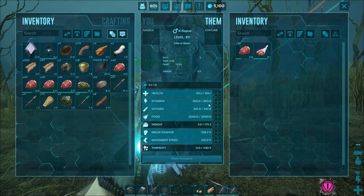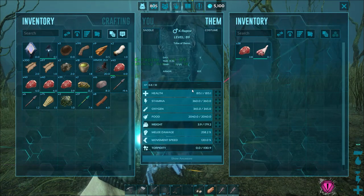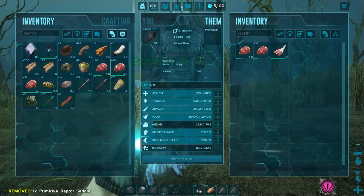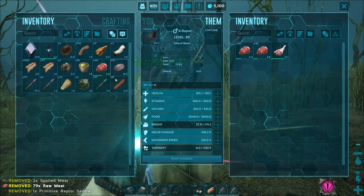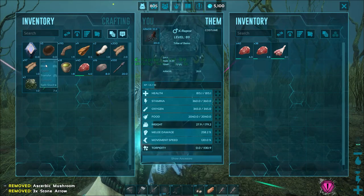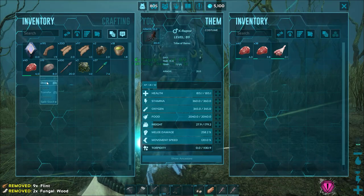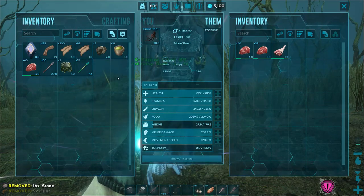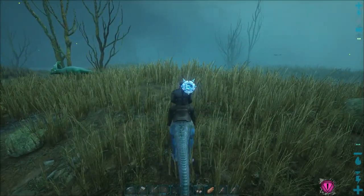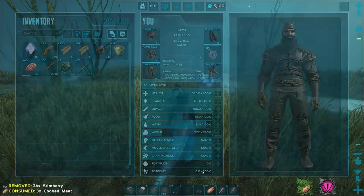So let's see. We've got 815 on the health, weight's 179, damage is 258, and stamina's 360. I'm guessing that's alright — I haven't tamed a raptor in so long. Let's get rid of some of this weight on me. I don't need all of this stuff. I brought an arc and I didn't even need it. I can drop some of these berries, that'll help out.